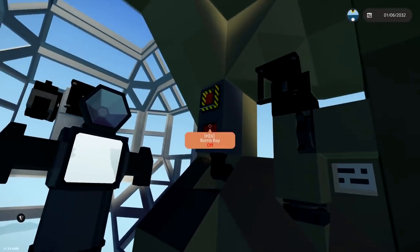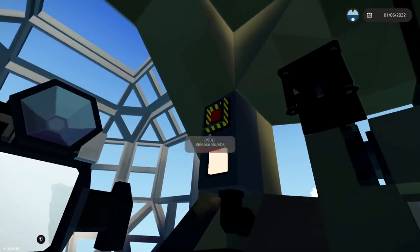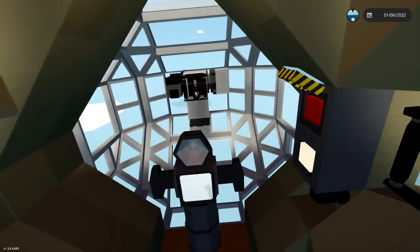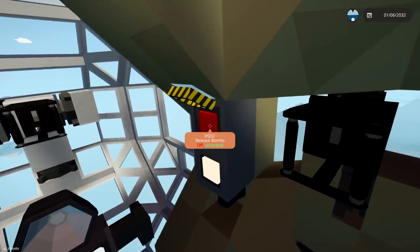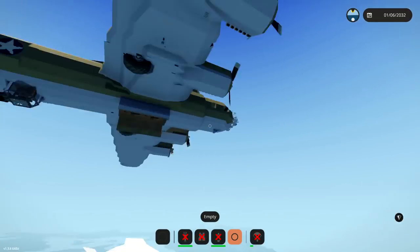Let's go ahead and jump downstairs, get inside this compartment. We're leveling out, which is awesome. We're gonna open up the bomb bay and get ready to drop our bombs. The bomb bay is actually open — the bombs will be ready to release. Let's sit in this seat and see what the bomb bay looks like.